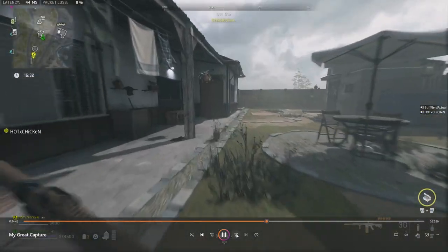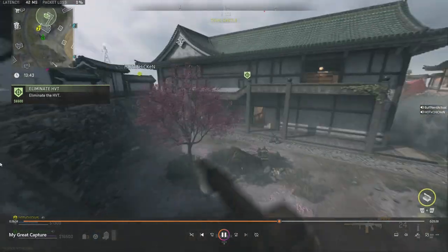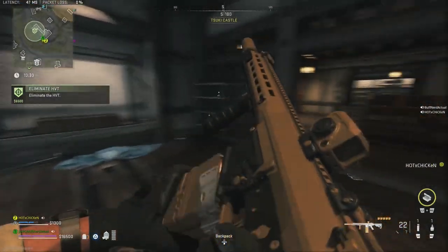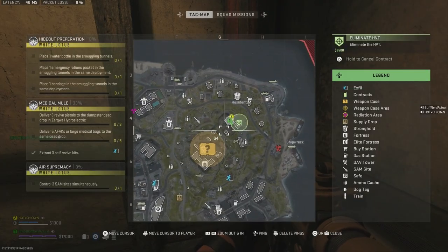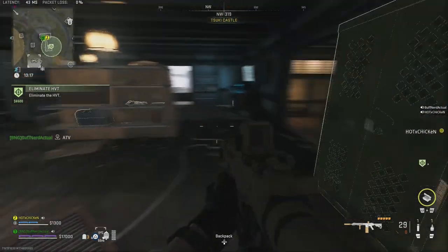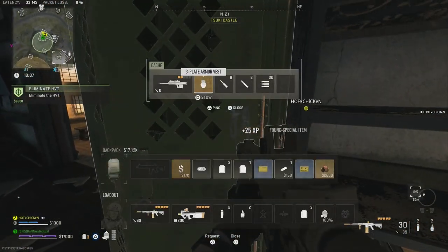Fast forwarding to the next engagement — we picked up an HVT contract and are pushing in. We hear an ATV; we're right on top of the HVT location somewhere. On the minimap we can see where the quad came from so he's very close. We sit tight because we're not sure how many enemies — could be one, two, a full team of three, or a combined team of six to seven. We let the AI around the area help point them out.